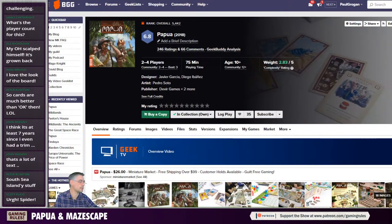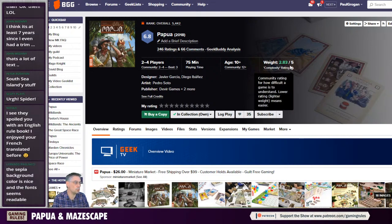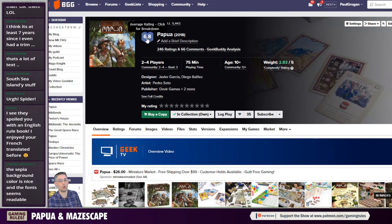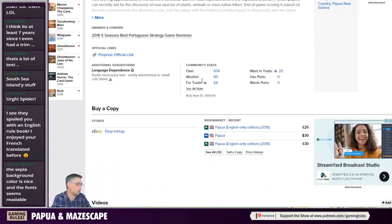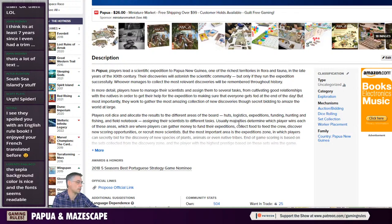Let's have a quick look at BGG. The weight rating is 2.83 - for those who don't know, that's how complex the game is on a scale of one to five. I wouldn't have thought this was 2.83 based on the fact it says 10 or more, but this is purely a user rating. The actual rating of the game is 6.8, which is not that high - anything that's a 7 or 7.5 is good for me. We've got a review from the Dice Tower and another unboxing in Portuguese, but no tutorial video.